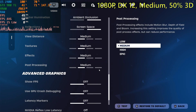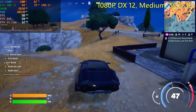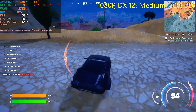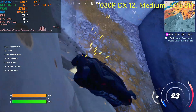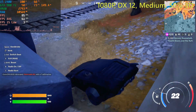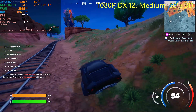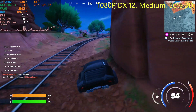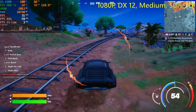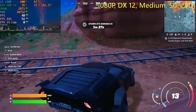I also tried DirectX 12 on the medium settings, again with 50% 3D resolution, and that didn't improve anything — well actually, it shouldn't improve anything. Higher settings usually equals worse frame rate, and that's exactly what happened here. The average frame rate was actually somehow higher — I think this is down to coincidence. The average frame rate was 56, but the 1% lows were zero. Zero frames in a second. That is not good — that's especially not good.